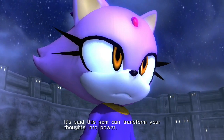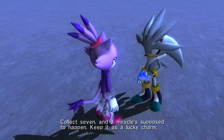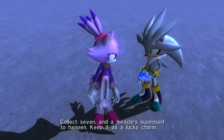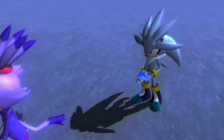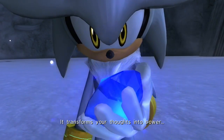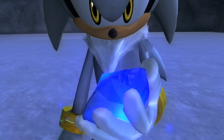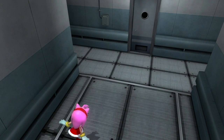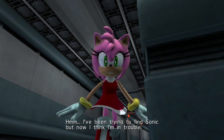It's said this gem can transform your thoughts into power - collect seven and a miracle is supposed to happen. Keep it as a lucky charm. It transforms your thoughts into power. Now if you've seen Shadow's story already, that Chaos Emerald should look familiar. But now I think I'm in trouble.